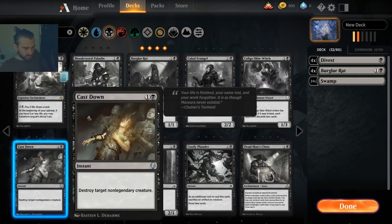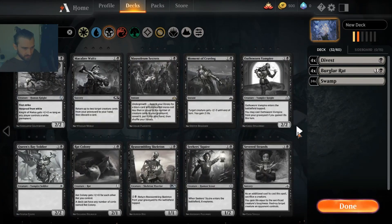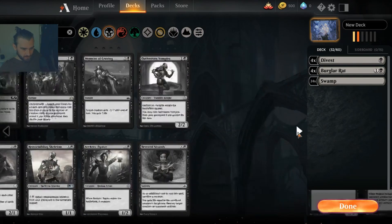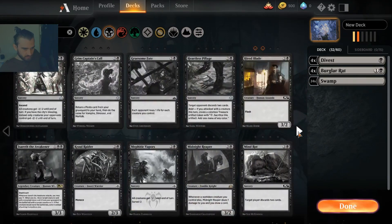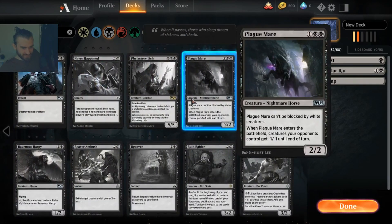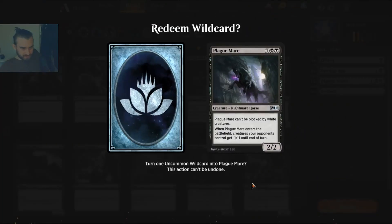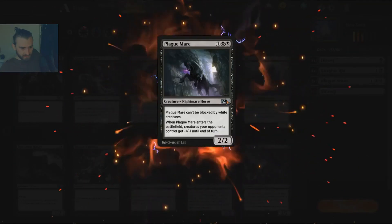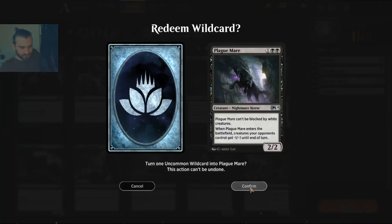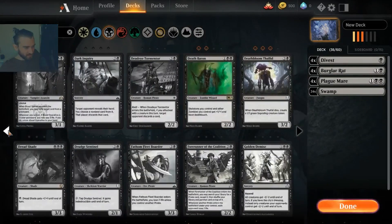We of course want some Cast Downs at some point, but unfortunately I think we need to spend our uncommon rare cards on another great card — Plague Mare. Some Plague Mares, yes, thank you very much. I think these will come in handy especially in the trenches; there's a lot of one-toughness creatures running around.